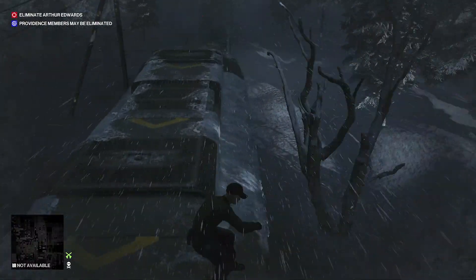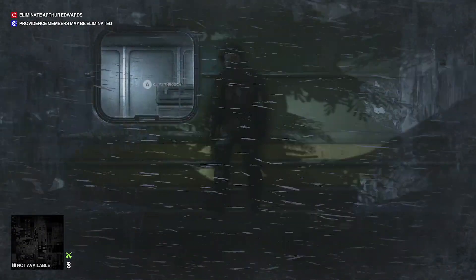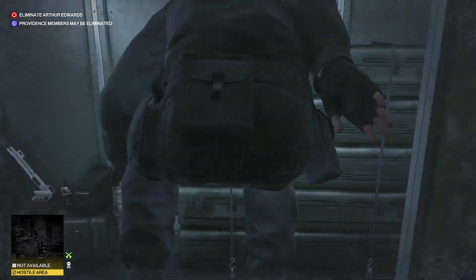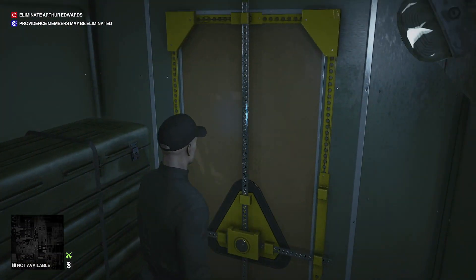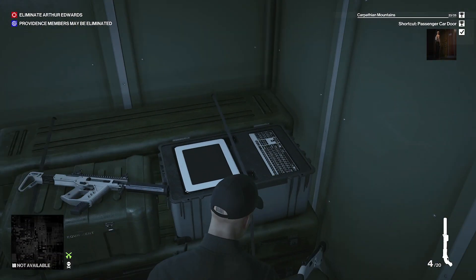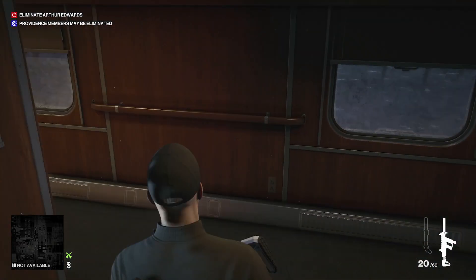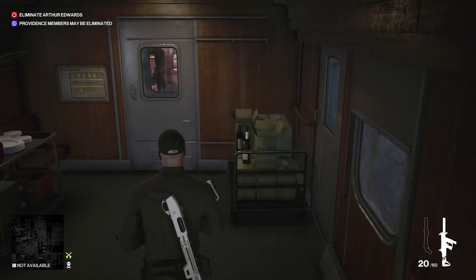So we'll head back, drop down and jump in through the window. There's going to be a shotgun, SMGs and grenades and stuff in here, but this is going to be the passenger car door.